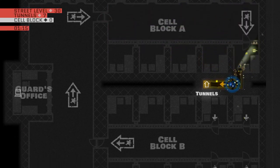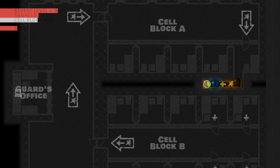Right here we have stairs. Stairs will lead you between the floors of a level. You are also invisible while you're on the stairs, so it's a good getaway from guards if you need to.